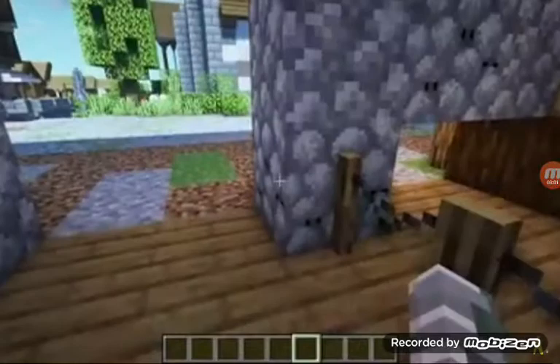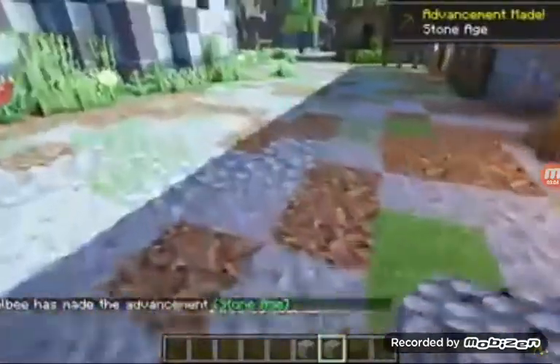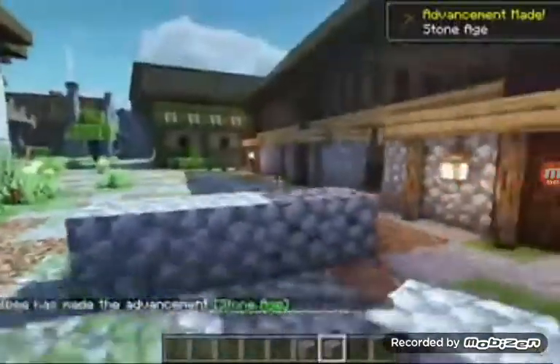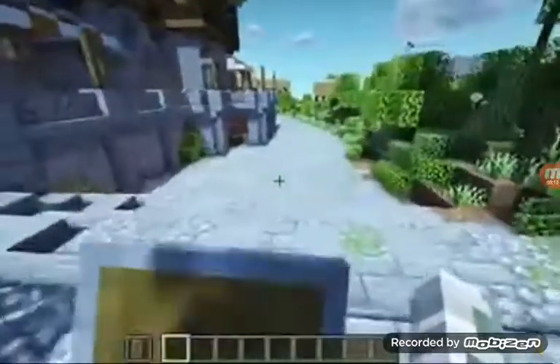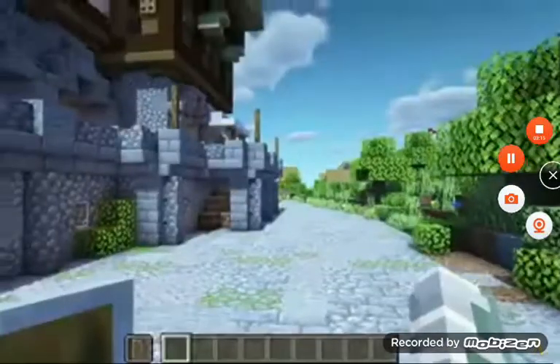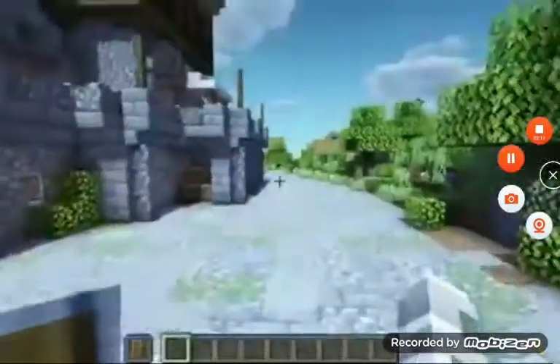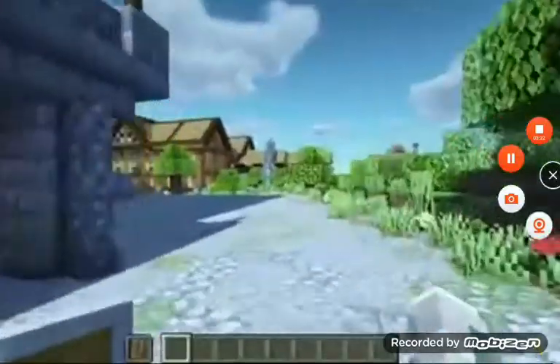They actually look pretty scary now. The next Minecraft resource pack is called Infested Stone. This shows you where there are silverfish living inside of the stone. Here it is infested and here it is regular. The next resource pack is called Obtrusive Shields. Now it makes it so your shield is always displayed more towards the left of the screen, so it doesn't cover up your view when you're protecting yourself.